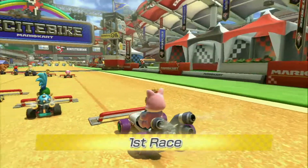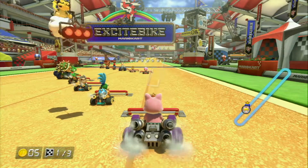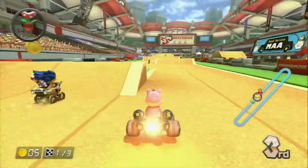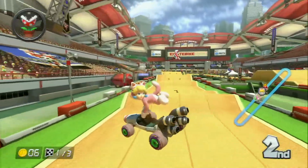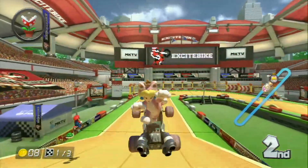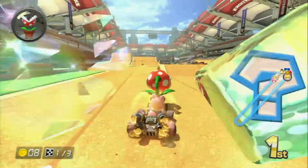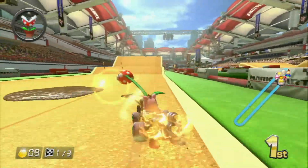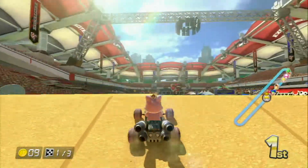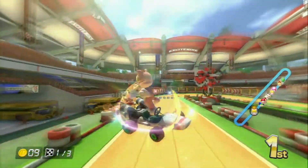Next up is Excitebike Arena. Anyone who's played Excitebike on the NES will recognize pretty quickly why the track looks like it does. Using Cat Peach and the B-Dasher — just using a random combination of the new bits, with and without the wheels and glider from Zelda. You can do tricks off all these jumps. It's probably the most simple out of the three new tracks given it's just a loop.